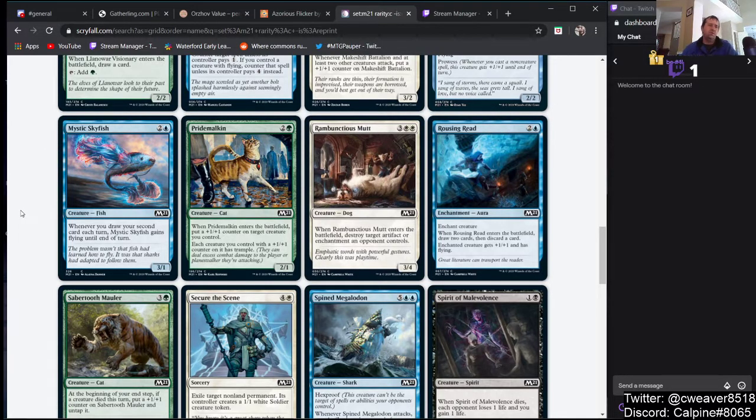Mystic Skyfish — 2 and a blue for a 3/1, and whenever you draw your second card each turn it gets flying. Nope, not good enough — three mana.